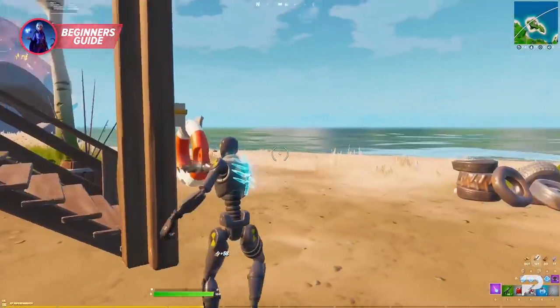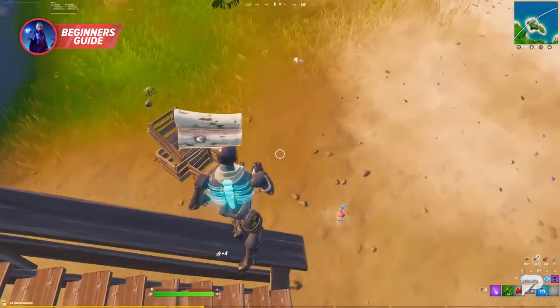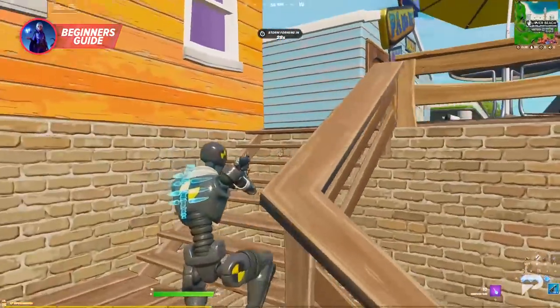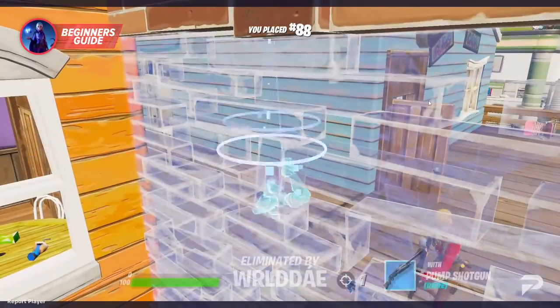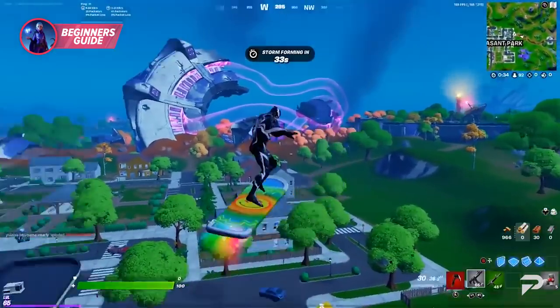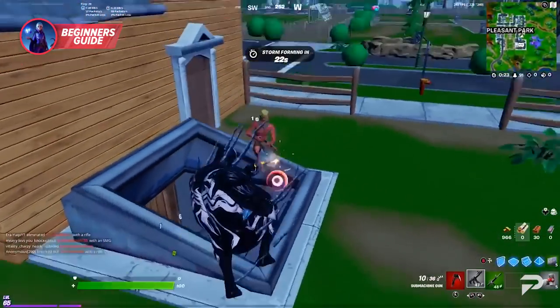Landing somewhere less contested means fewer chances of having to fight over starting loot, and you avoid getting eliminated because your opponent reached loot first, or getting third-partied by another player hiding in the sidelines during your fight. This season, a variety of new landing spots have cropped up, and pros are discovering the unique benefits they offer. So let's go over some to get you started.